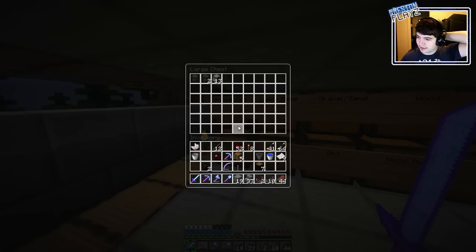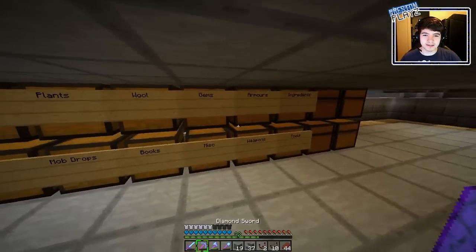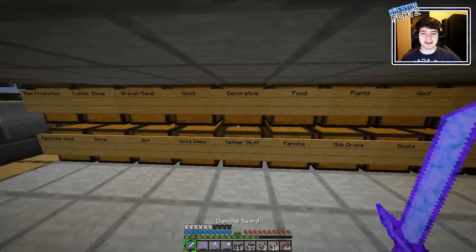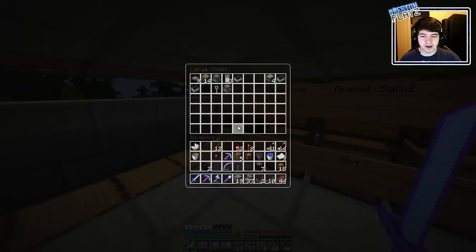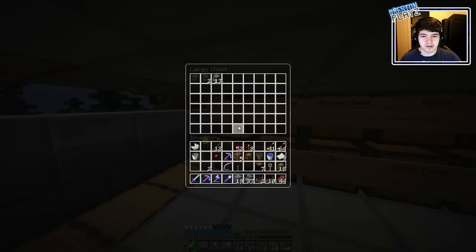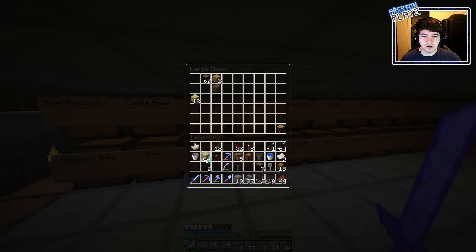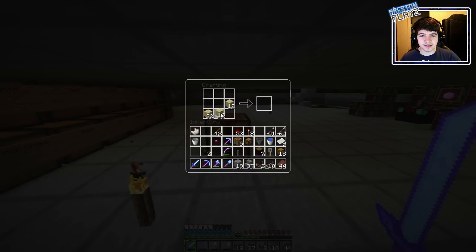Did we leave our hoppers downstairs? We're also going to need bones and arrows, because that's the two things we're going to be sorting here. We're also going to need a decent amount of chests, and we're going to need trap chests. I only have a little bit of trip wire hook left — I'm going to need a little bit more than that. We have a good amount of birch wood over here, so let's make some more chests and see what we can get.